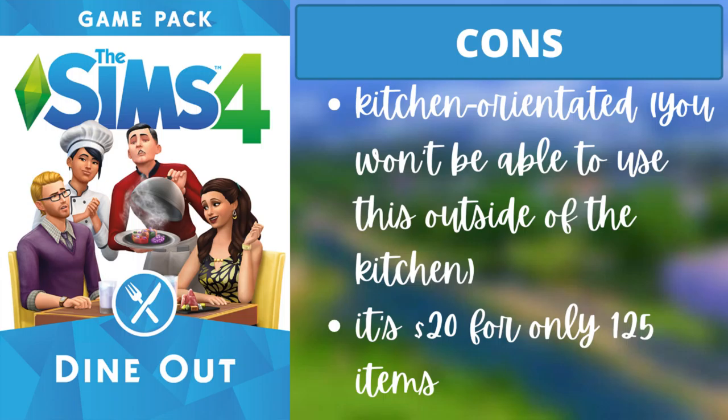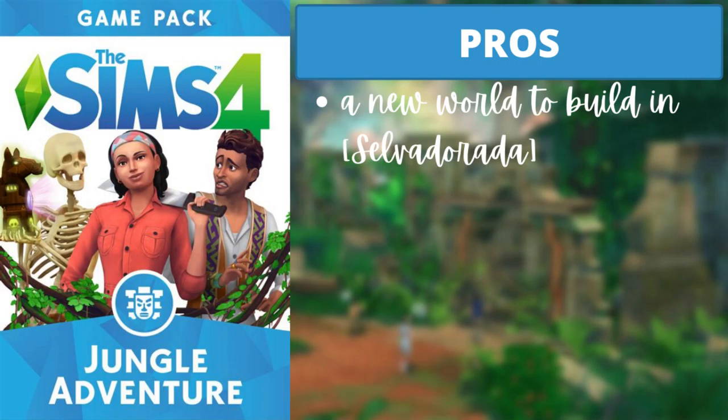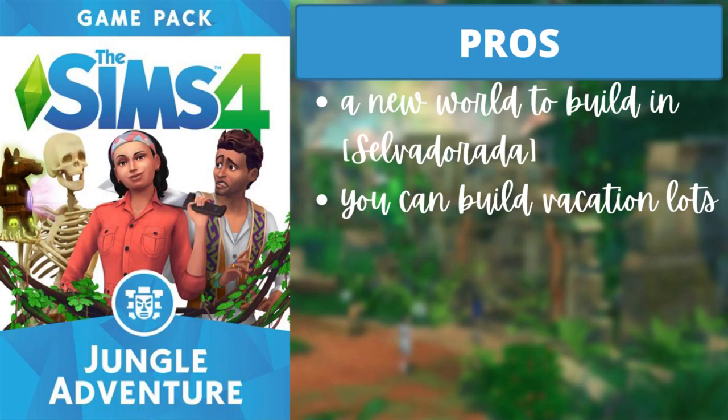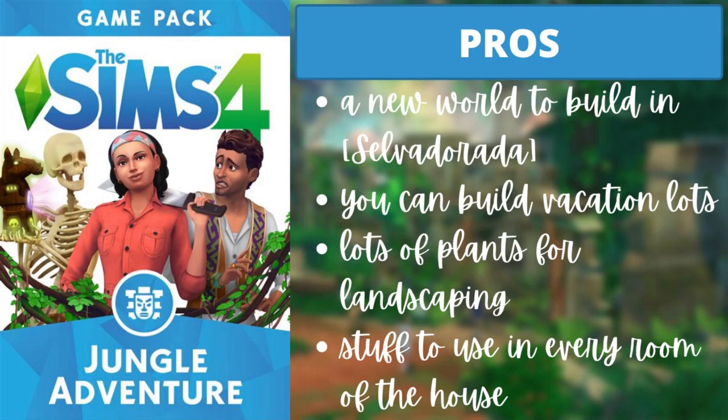For Jungle Adventure, the four pros are: there's a new world called Selvadorada; you can build vacation lots which adds variety and challenge; there are lots of plants for landscaping to add variety if you're always using the same ones; and there's stuff to use in every room of the house — you could build an entire house with just this pack.